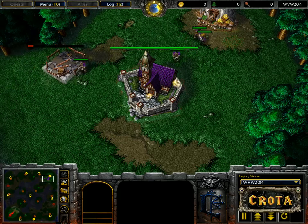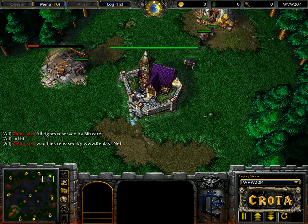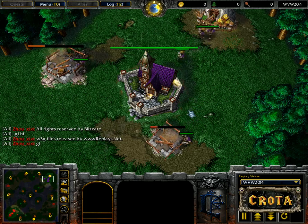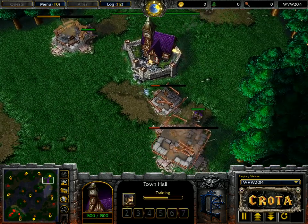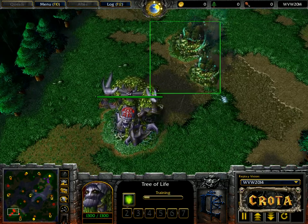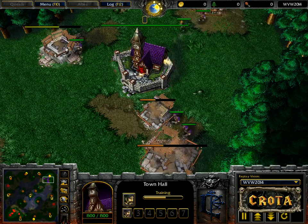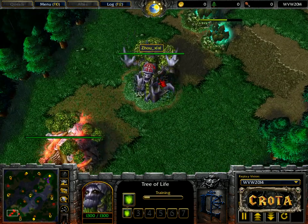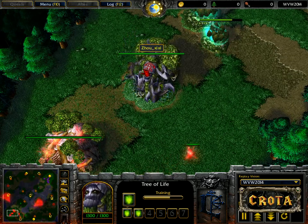Welcome to game number three in this series. Game number three in this best-of-three series — we are all tied up at one game apiece, with a really impressive showing by Xiao Xixi in game one, and an equally impressive game from Th000 in game two. Game three takes place on Amazonia, with Th000 spawning as the purple Human on the top right side of the map, and Xiao Xixi spawning as the red Night Elf. Night Elf versus Human.